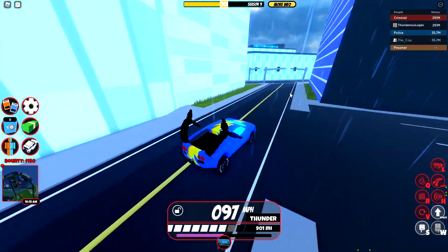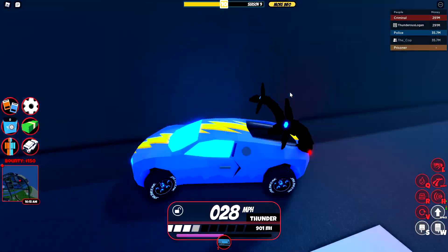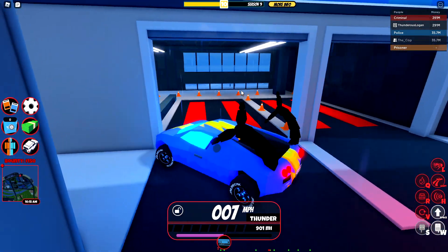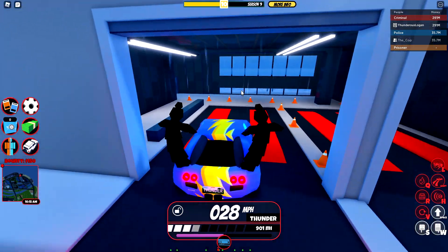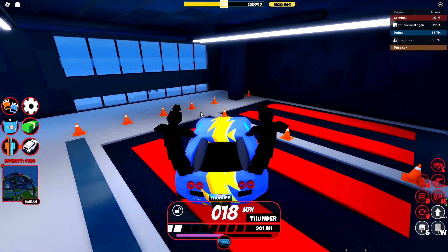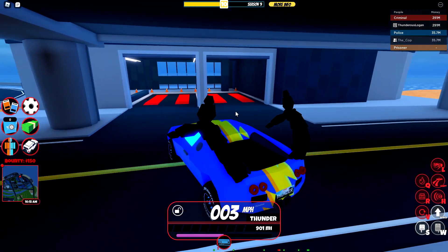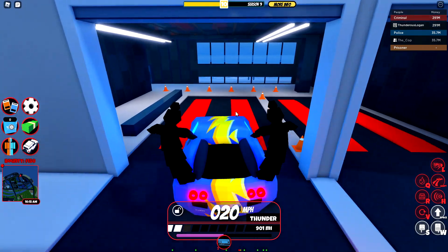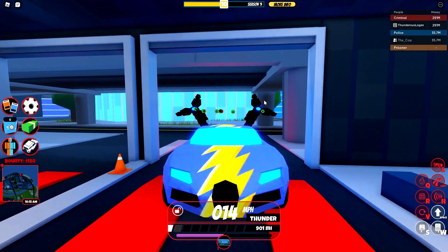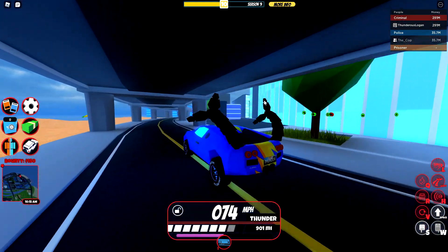Right here is another garage you can go right into, then customize your vehicle. That is, if you don't have the premium garage game pass. If you do, then you can just customize the vehicle anywhere. But if you don't have the premium garage game pass, there's now another location you can go to in Crater City — giving it more usefulness.